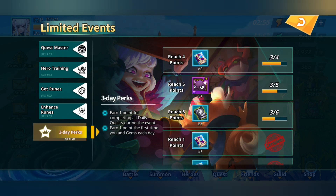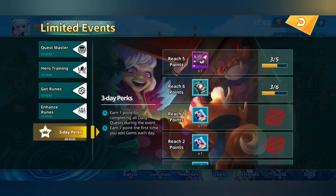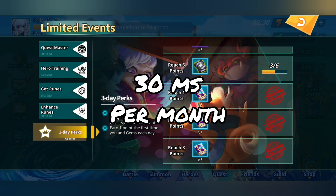Moving on to 3-day perks — this resets itself every 3 days. You don't need to get tiers 4, 5, and 6, although that is actually a really good investment. But if you just go for tiers 1, 2, and 3, that's cool. You get 1 mystical scroll a day for 30 days. That's 30 mystical scrolls.